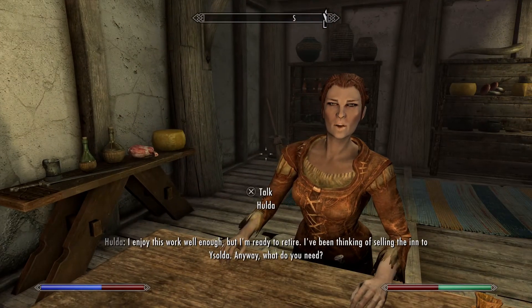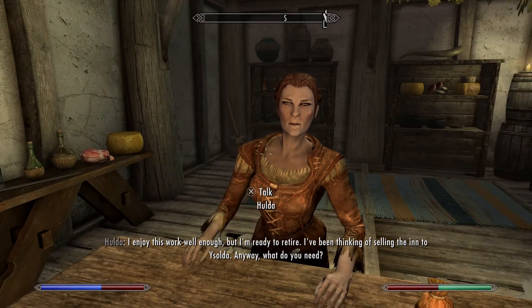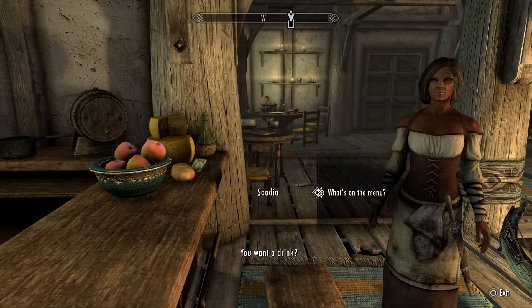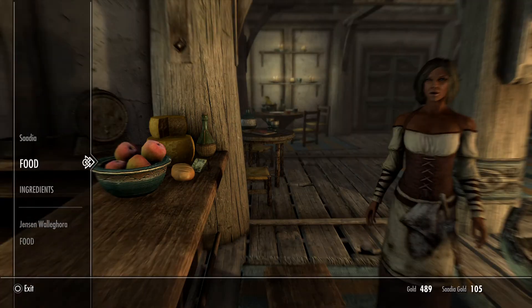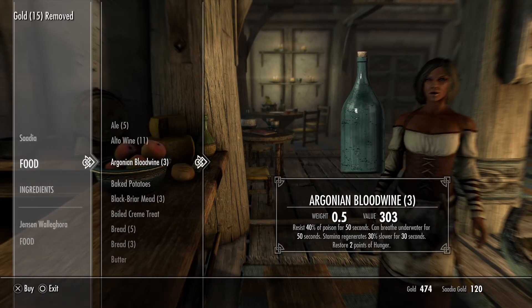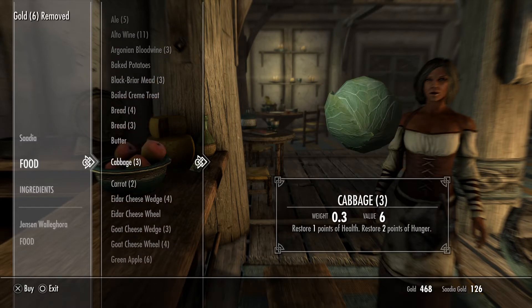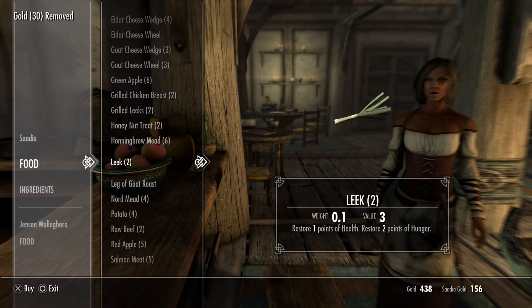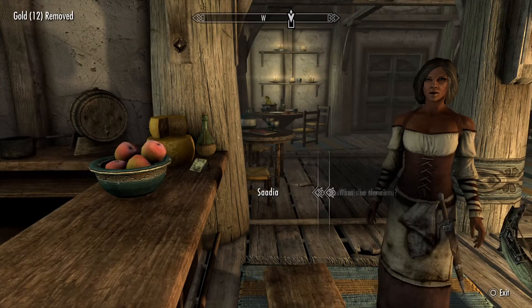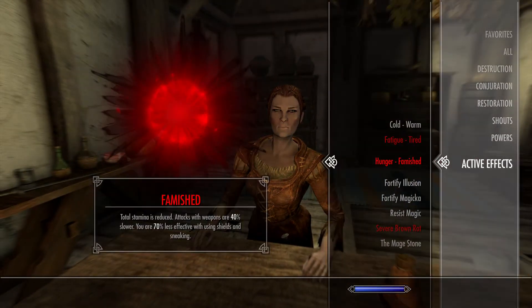You'll notice these red bars next to my Stamina and health, and if it was cold out and I wasn't in an inn right now, you would see one next to my health bar as well. So now there's actually a purpose in going to the inn and purchasing their overpriced food — it's to reduce your hunger, which is a totally new concept added to the game.